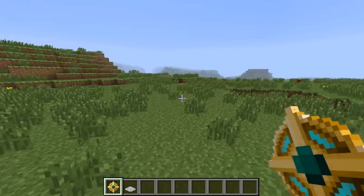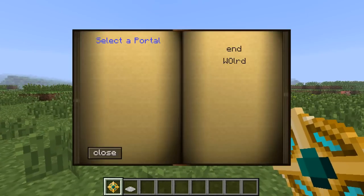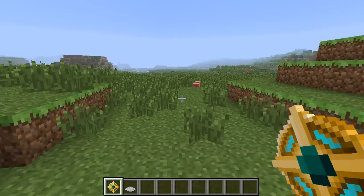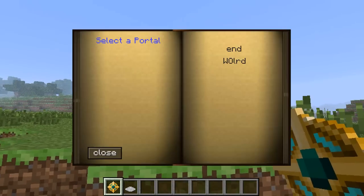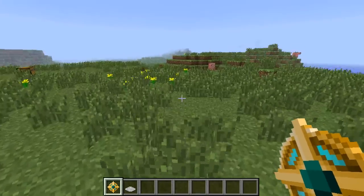You can do the same for a nether portal, or say like you want to go resource gathering and you put one next to a forest, and then your inventory is full. You can go to your home and then teleport back to the forest, which is rather dandy.